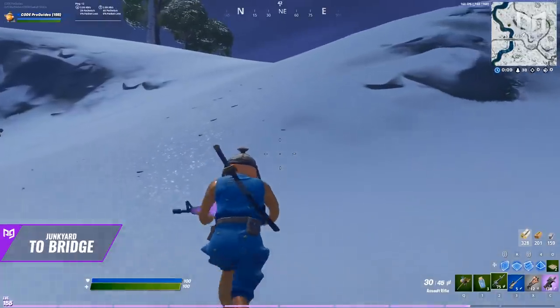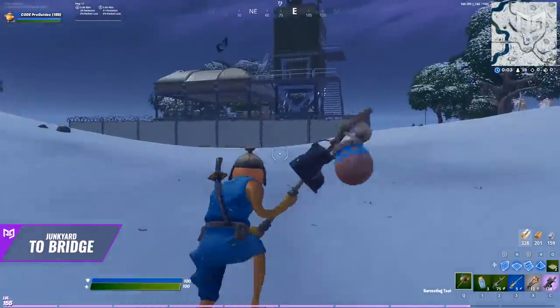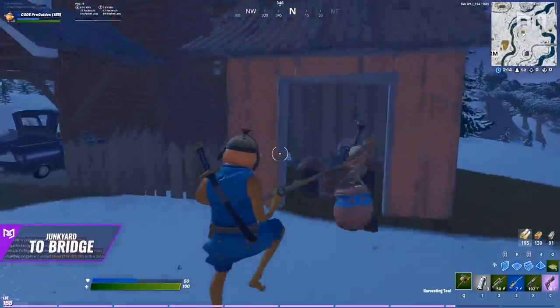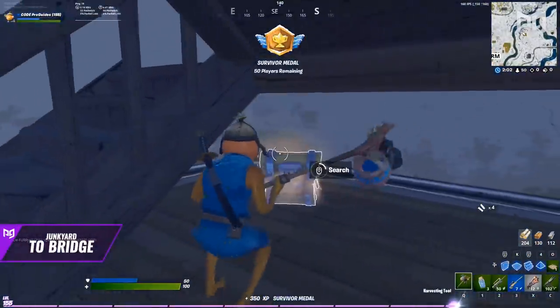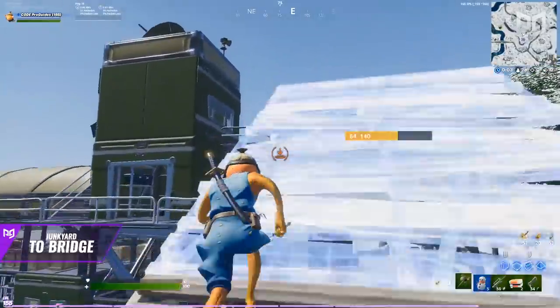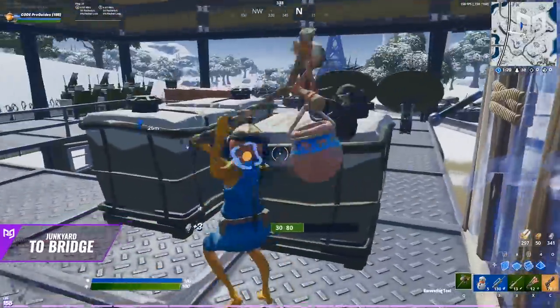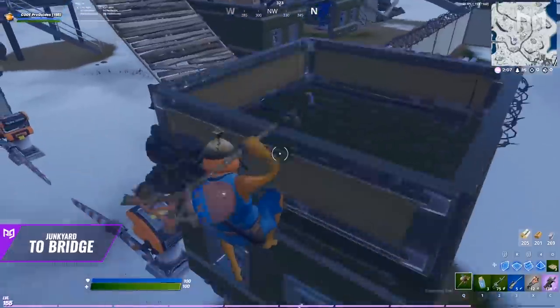At this point you have a decision — remember scouting where players landed. You're either heading to the EGO base or the small house west of Frenzy, depending on which is less contested. The mini Frenzy area has two chest spawns. The EGO base gives tons of floor loot and four chests, topping off your inventory with great loot and amazing amounts of metal.